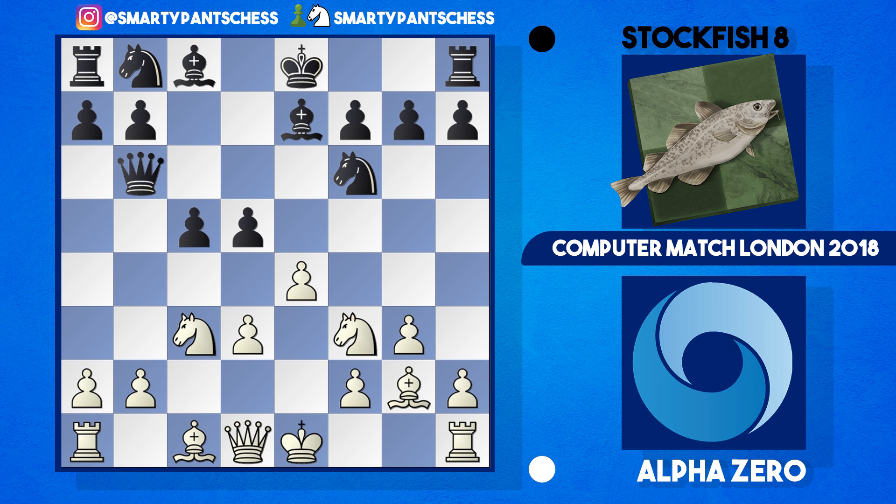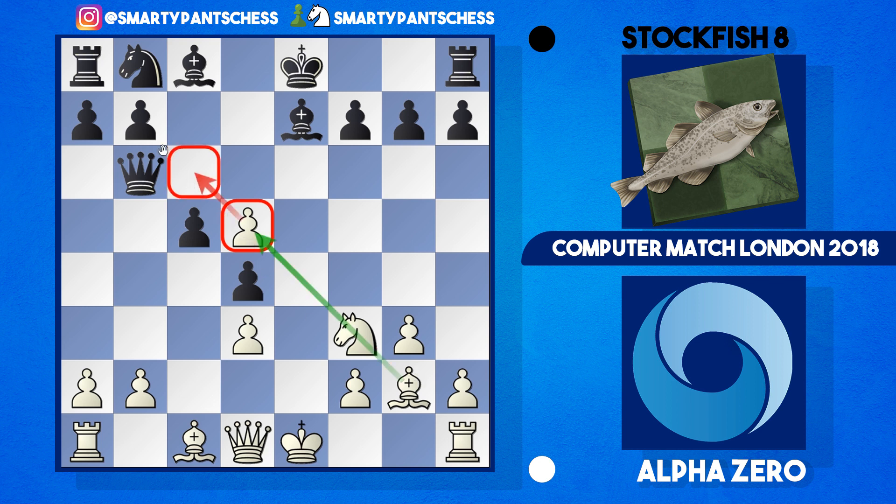Instead, Stockfish 8 played d4, attacking the knight on c3 which jumps to d5. I think this is a very peculiar move — I've never played it in a game, because after takes and e takes d5 as played in the game, I'd be really worried about this isolated d-pawn. I'd be worried that black is going to take it, but as we'll see, it actually does quite a good job.